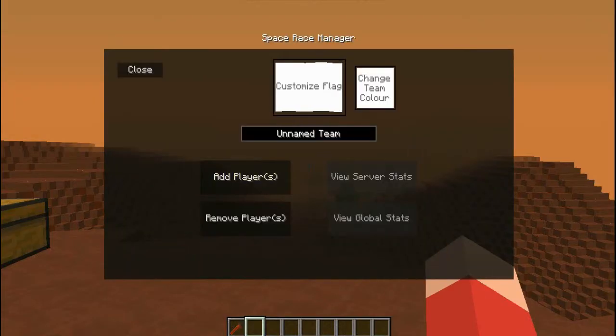If you press it, it'll open up this tab — which will open automatically when you first load into the world. You'll notice a couple of things: Customize Flag, Change Team Color, Name Team, Add Player, and a few stats. It says 'Coming Soon,' so that seems a little interesting.